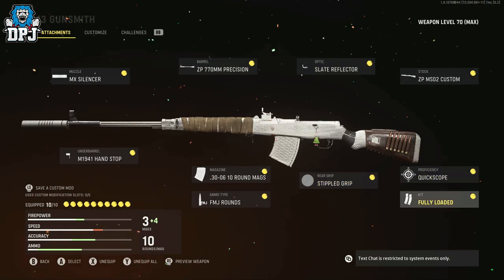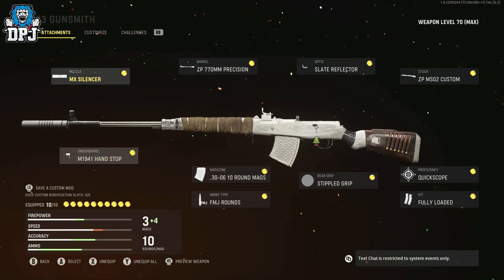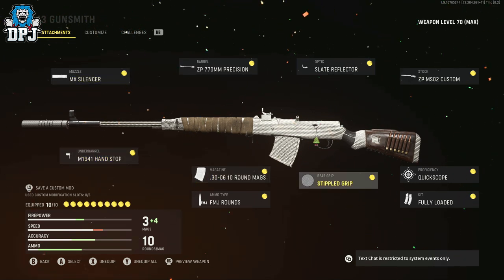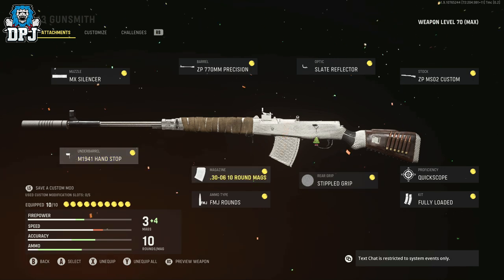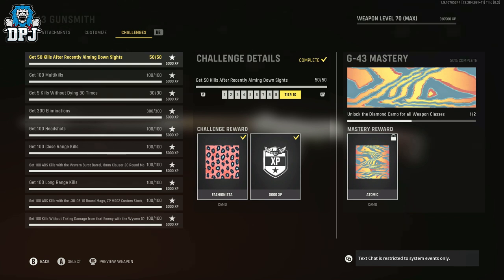The rest you can mess around with, but you do want to work on that recoil control and accuracy. So whatever you can do to put that up until you unlock what I've got here, just do that. And I guarantee you guys, this thing will absolutely melt — it's that good.